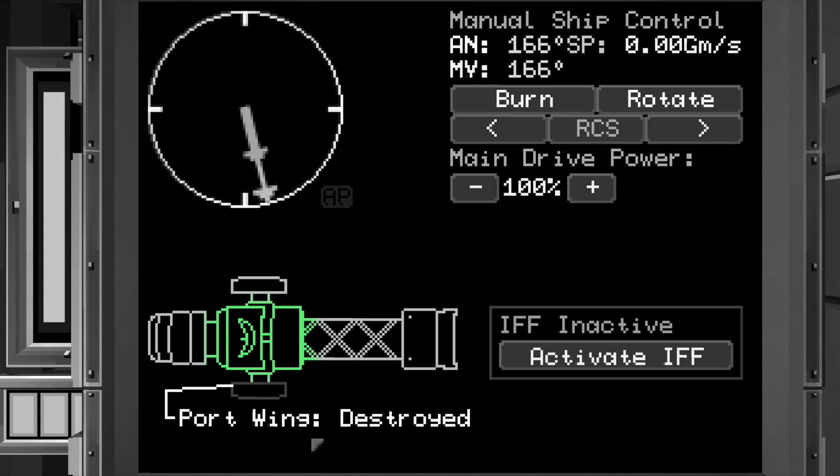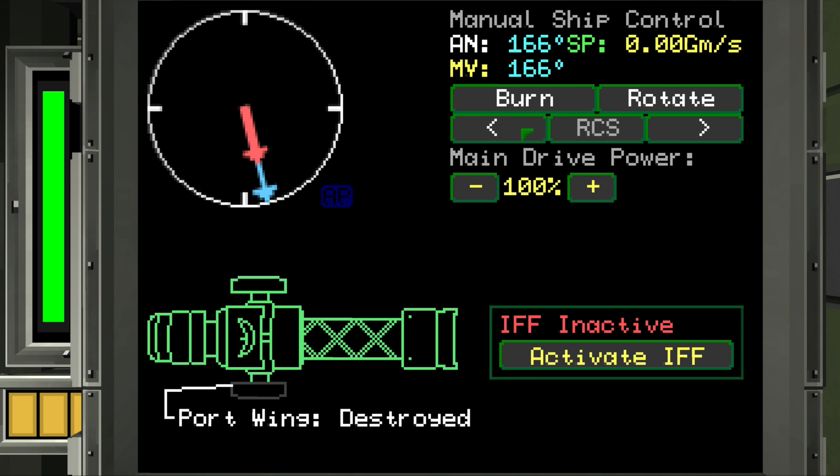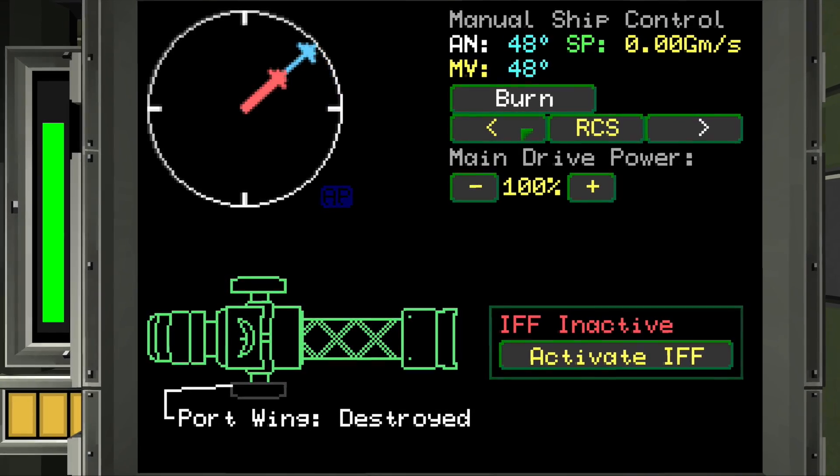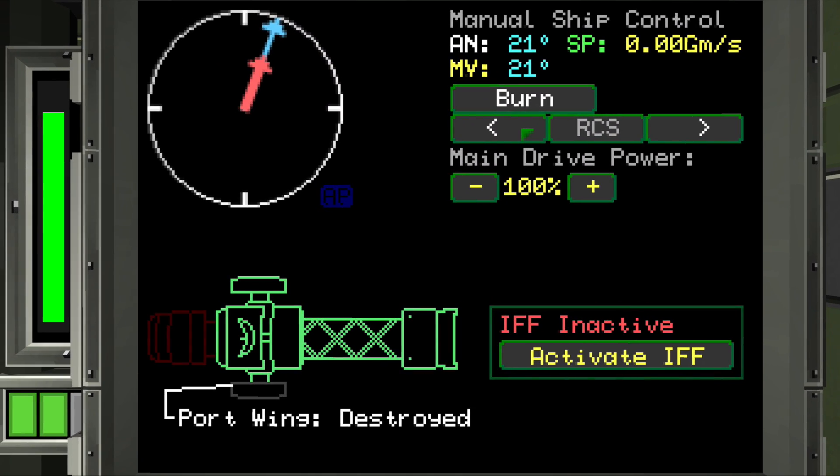If it strikes our port side, it'll hit our primary hull — lose that and it's game over. We're going to rotate the ship to avoid exposing our damaged side to the incoming torpedo. Ouch. That hurt.